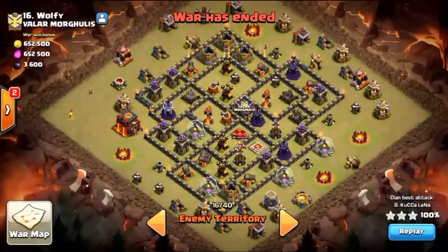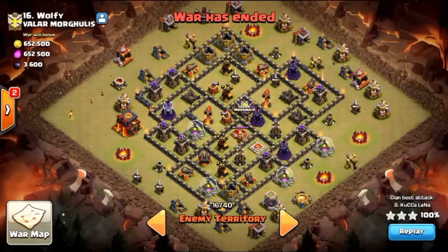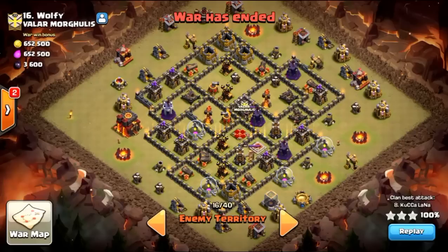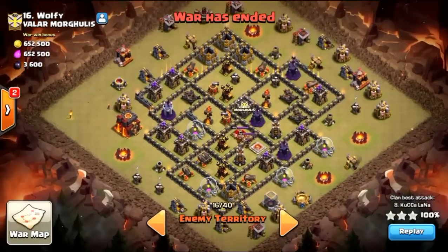We have the one and only Kukulana here, and she'll be able to talk about the attacks we're going to look at — what you're looking for in a mass miner base at Town Hall 10 to get that three star. We're going to look at two bases, number 16 and number 10, both hit with mass miners.